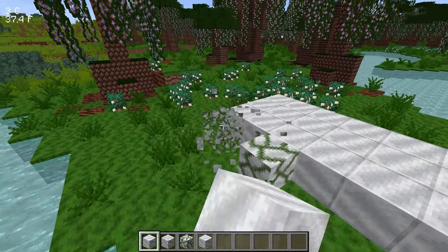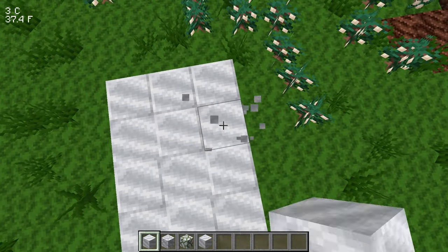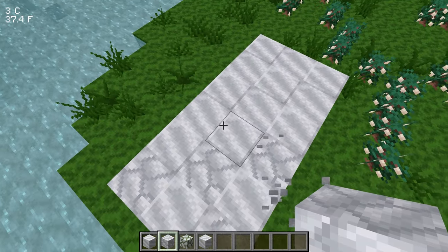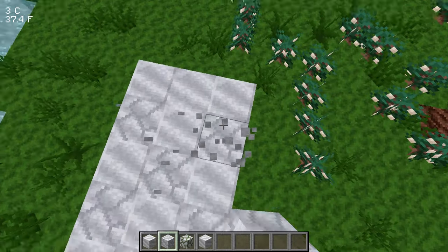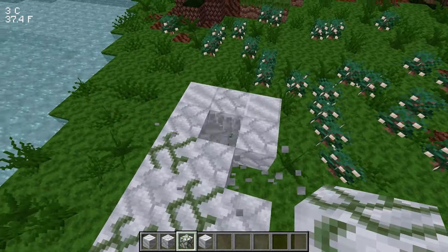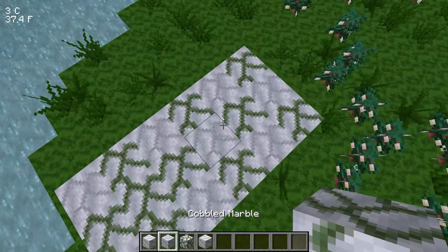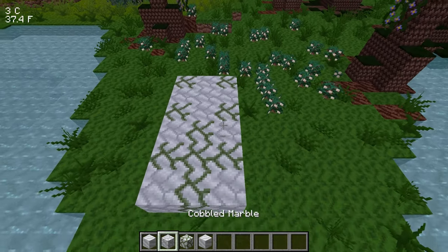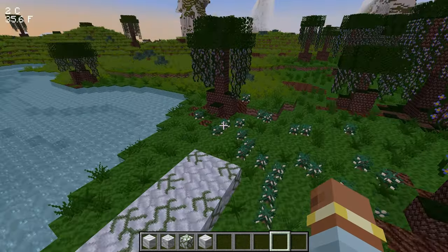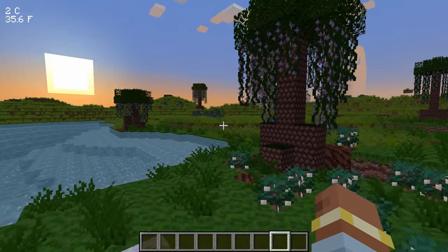I tested tiling marble with polished marble — it creates kind of a beveled effect on some blocks which looks good. I also tested just cobblestone tiling from this angle to see what it would look like. We'll need to adjust the mossy cobblestone texture a bit more, but that's basically what I got done today. If you're new to my channel don't forget to subscribe, comment below, rate the video, and I'll see you guys next time — thanks for watching!